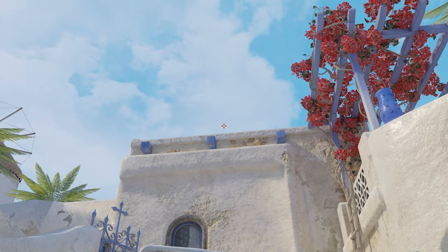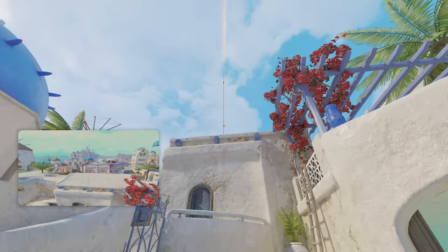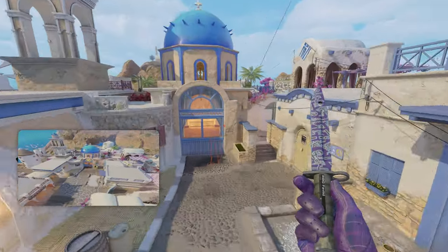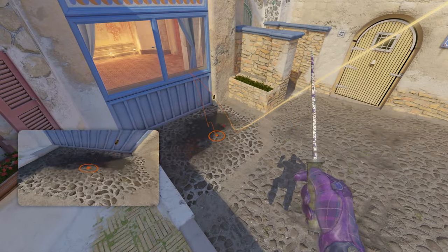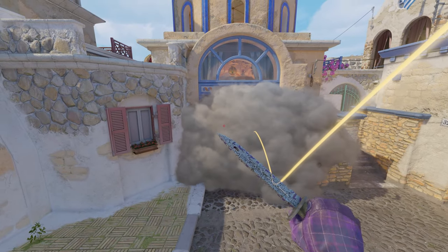Take your crosshair just a bit higher, just like a centimeter or so — it doesn't have to be too far. Then W-jump throw and your smoke will land perfectly in the middle, bounce off the floor there, and land perfectly in the window. It will show as landing on the floor because it doesn't calculate the window.